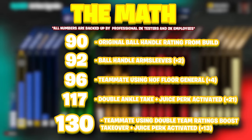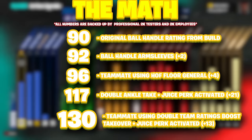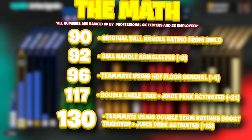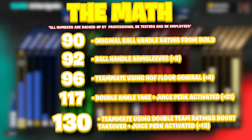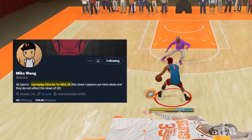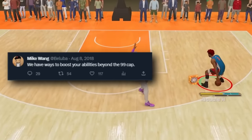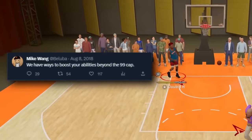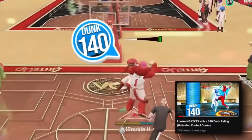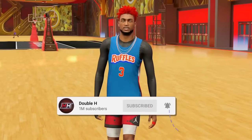Here is a complete breakdown of all the numbers. We started with a 90 ball handle rating, and after all the things we equipped, we had a total of plus 40 boosted attributes to our ball handle. So 90 plus 40 is a 130 ball handle. Even though my ball handle rating will never physically show above 99, Mike Wayne, the gameplay director for 2K, has confirmed multiple times that you can go past these 99 rating limits in game. I also did this with a 140 three-point rating and a 140 driving dunk — those videos are on my channel or linked in the description.